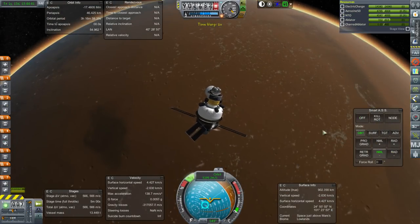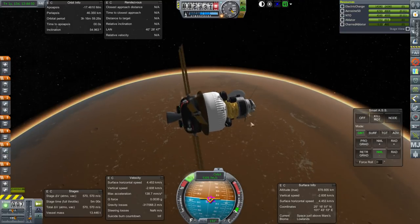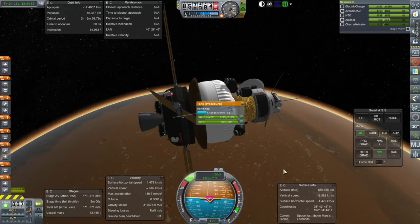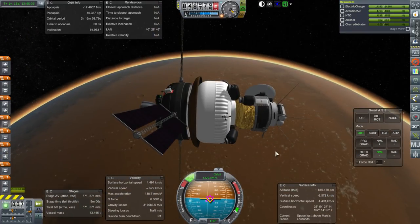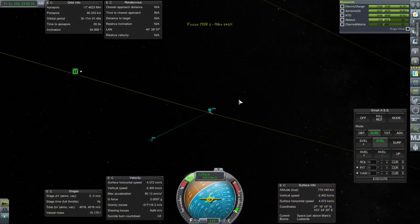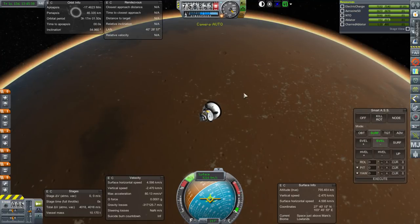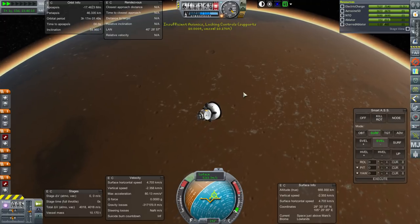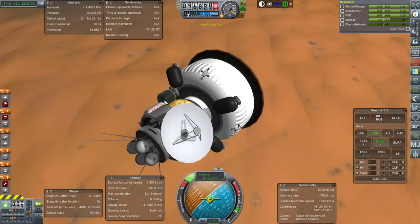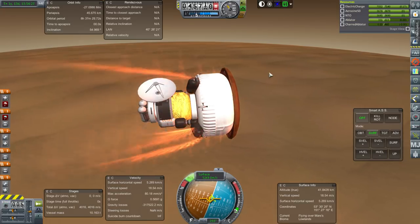The heat shield is there. We can bring these thrusters down first. Separation of this stage — it's practically full, but it's done its mission. The lower we capture, the safer we'll be. If we end up in a really high elongated orbit around Mars, that's dangerous. If we end up in an orbit lower than Phobos, that's much better for the potential landing. We've got city textures on Mars — just in case, I'll arm the parachutes. We are going up again and haven't captured yet, but we should capture.